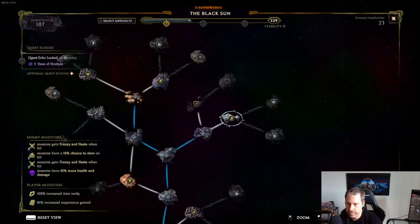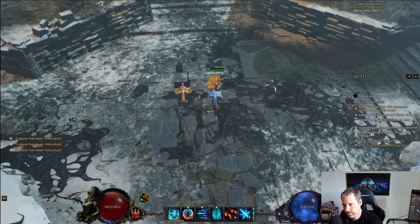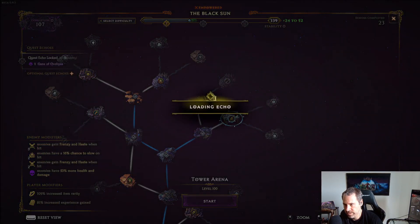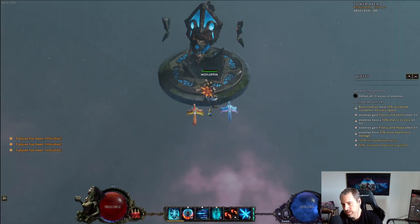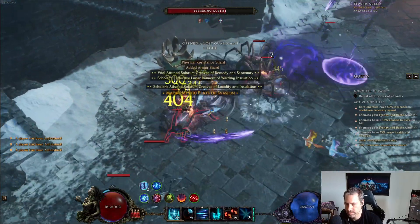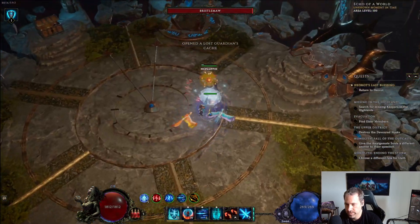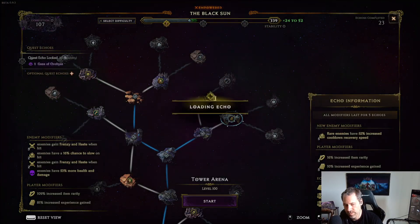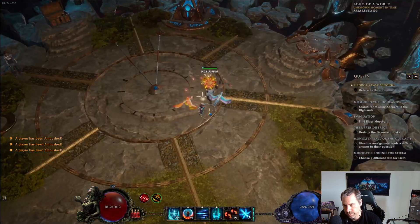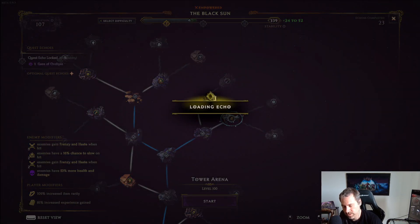We can keep doing this — no caches, no problem, keep going, do it again. The higher up we get in corruption, I believe the easier this will be, because there will be more caches. There's a cache — hit it up, open it, grab the good stuff, back out. We can keep doing this over and over again. Nothing there, teleport out, pop back in. This is infinite. You can do it on one.